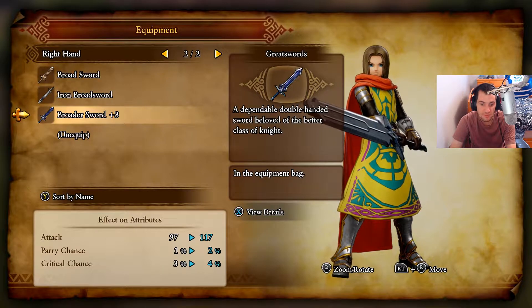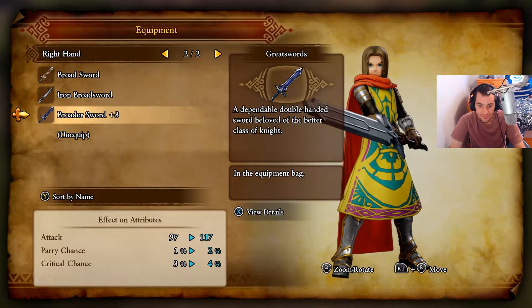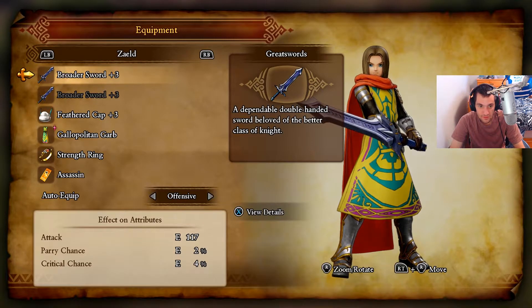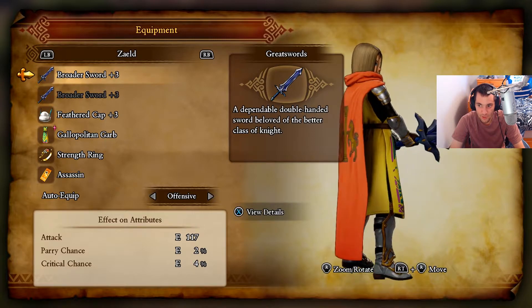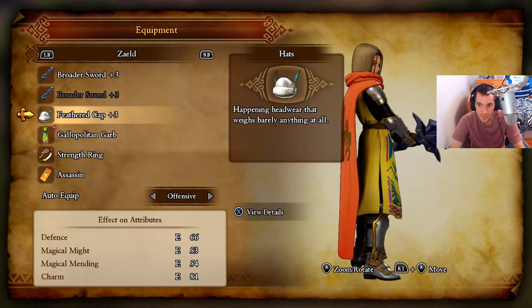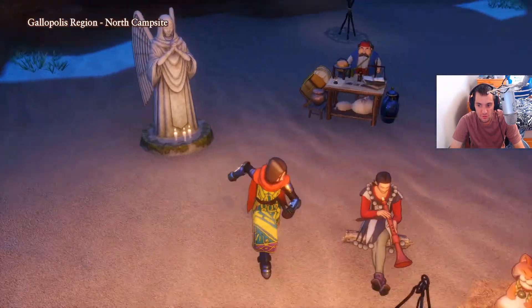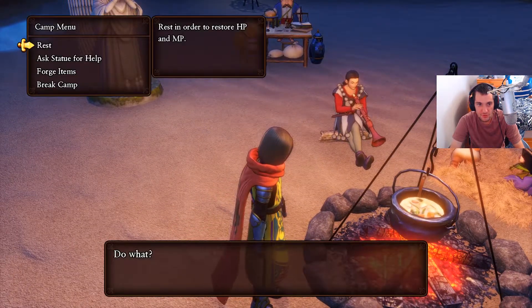Parry chance improves by 1%, critical chance improves by 1%. Critical chance at 4% may seem small, but it helps - it certainly helps. So there we go - we are equipped with a beast weapon now, and this is officially my strongest character in the game currently. Before I continue, I want to show you guys something under forge items.